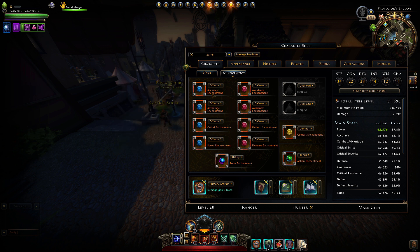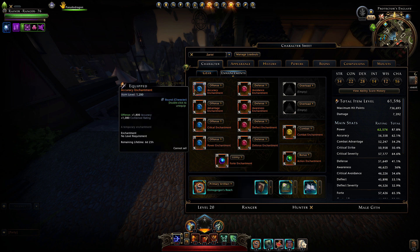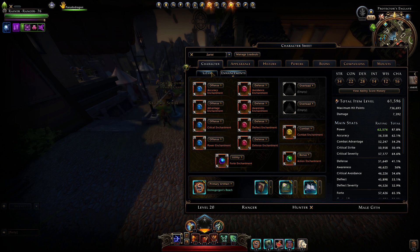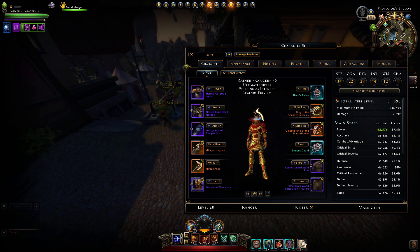There is one enchantment per main stat: Combat Advantage, Critical Strike, Power, Critical Avoidance, Awareness, Deflect, Defense, and Forte. You also have a combat enchantment and an action point gain enchantment. If you hover over them you will see a remaining lifetime — these are only for a week. You might wonder where your normal enchantments are and why these don't have slots.